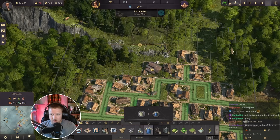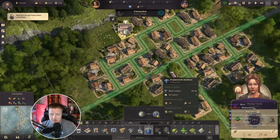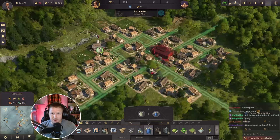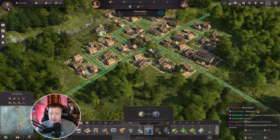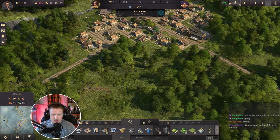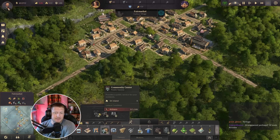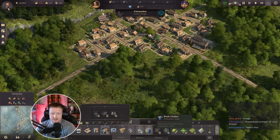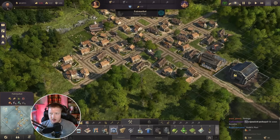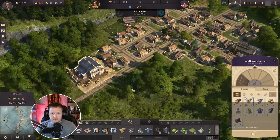Our little village right here is going to get some sheep. There's no warehouse nearby — that's okay, there will be very soon. I can't wait to see what this pescatarian is — we unlock those at 1,500 artisans. Really excited for that. For right now, until I unlock the other warehouse types I'm looking for, we're just going to use the standard warehouses.